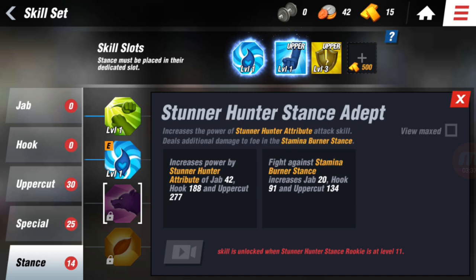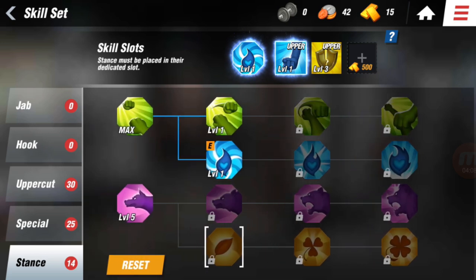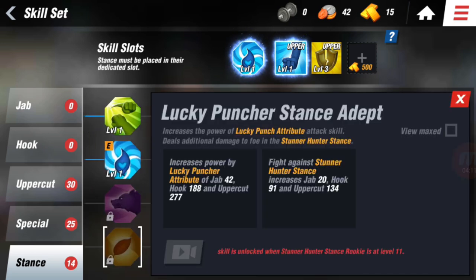The Stunner Hunter stance: if you attack an enemy multiple times and you stun them, the Stunner Hunter will do more damage when they're in that stunned state. The Lucky Puncher fights against the Stunner Hunter stance and increases jabs — I'm not actually 100% sure on this one. I'm pretty sure it's just an all-around stance where you get lucky and deal damage.